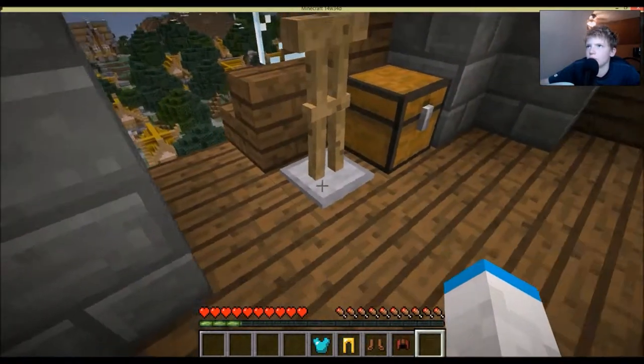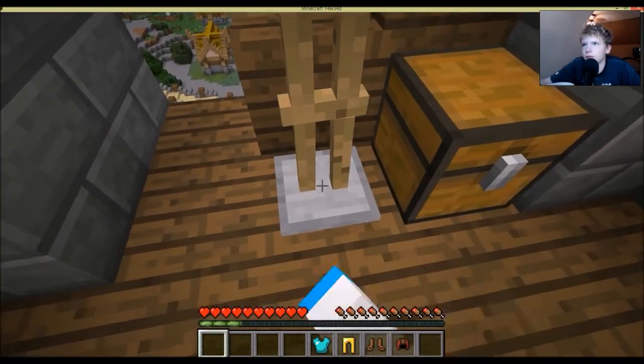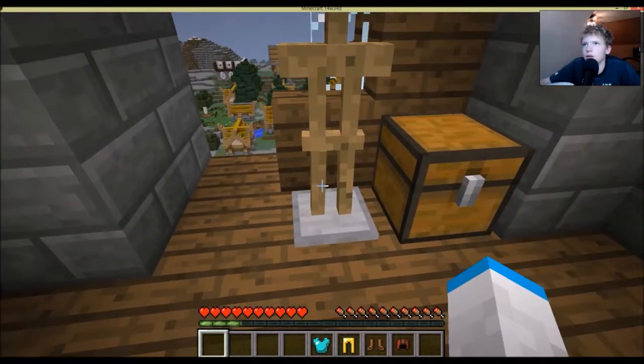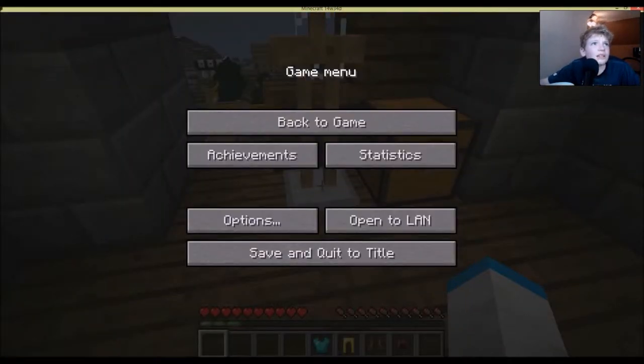The armor stand acts like an entity. It has two hearts of health, it's stackable to 16, and it was added in snapshot 14w32a. It is a very amazing addition.